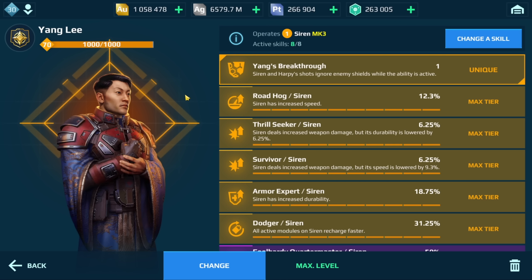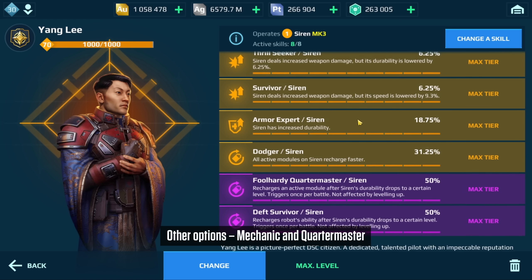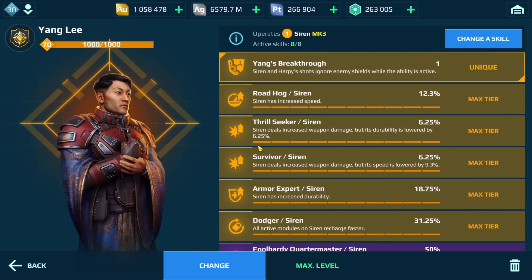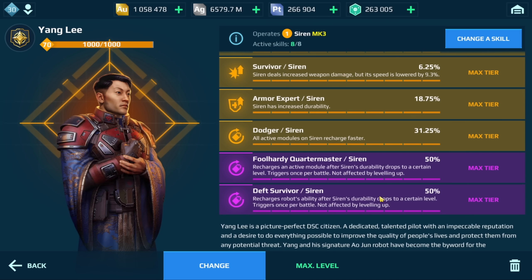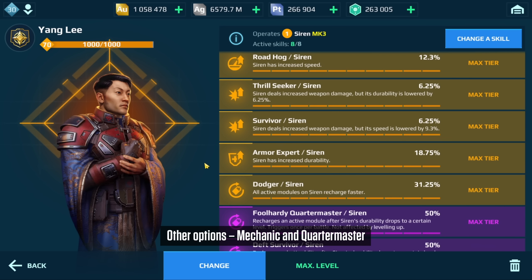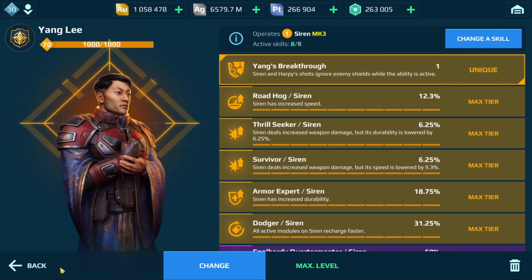In terms of the pilot, I would stick with Yang Li if you can get this pilot. This pilot allows you to ignore energy shields. The important pilot skills are Roadhog and Armor Expert. Thrillseeker and Survivor are really good as well to amp up your damage. Death Survivor is really good too. And other options — Quartermaster and Mechanic — are also really good pilot skills.